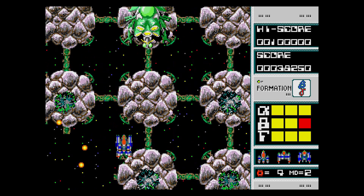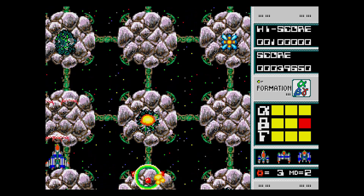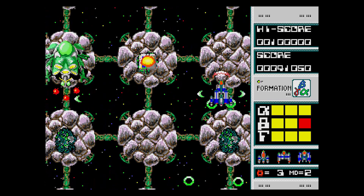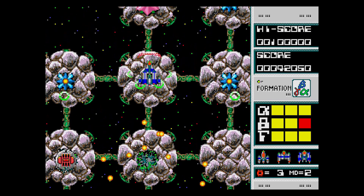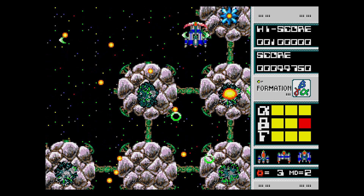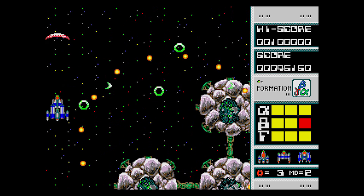Alpha formation concentrates fire to the front, while beta is a mix of frontal assault and lateral fire. The final formation sends fire to the rear of your ship. Players who just want to experience the levels where all three ship segments are present can simply set the difficulty to Digest mode and skip the opening levels altogether.